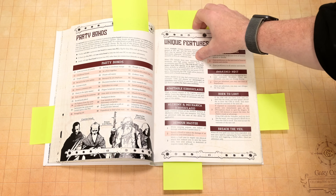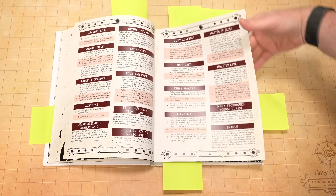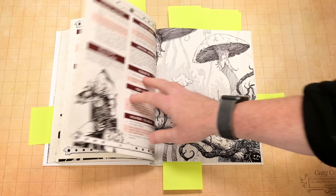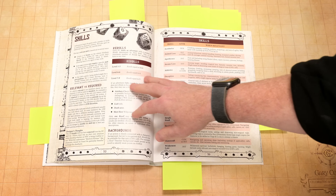Here's that list of unique features if you don't want to create one or can't think of one for your character. You have a lot of options here. Even if you don't want to use these, it will give you an idea of what the designer considers applicable.